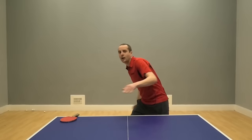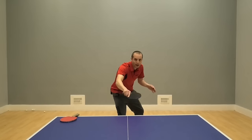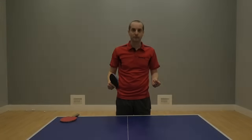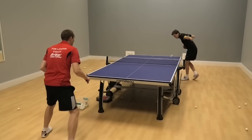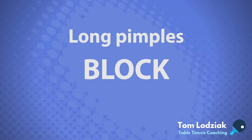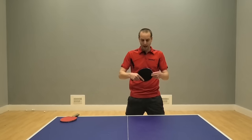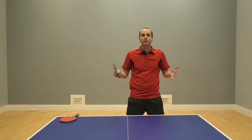If you play a topspin attack and the long pimples player chops the ball back, then the ball is going to come back to you with very heavy backspin. If you do a topspin attack and the long pimples player blocks the ball back, then the ball is going to come back to you a little bit floaty — there's not really going to be that much spin on the ball.